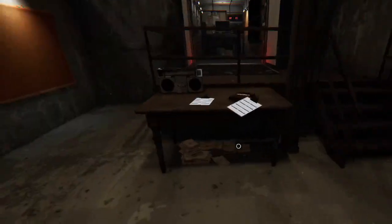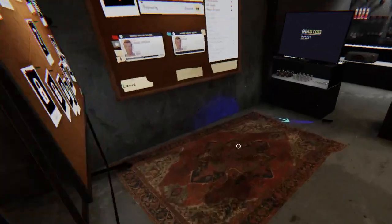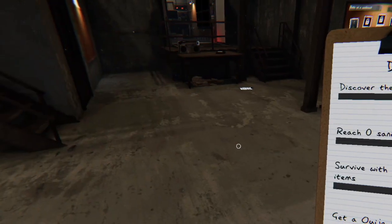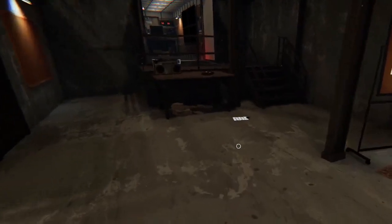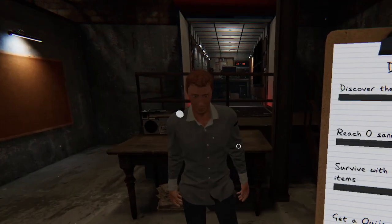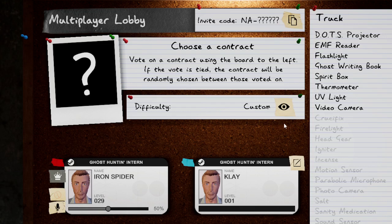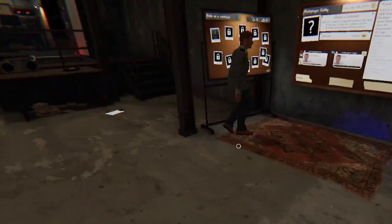Hey guys, today we're playing Phasmophobia but I've never played it before, with ScatterCat who's also never played. We're not gonna use all the cool stuff. How do you drop? I need to drop this — just press Q a bunch. I'm spamming Q. You pick it up and then spam press. Okay, are we starting? You gotta ready up.